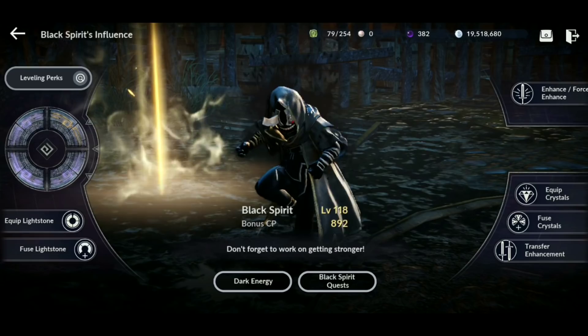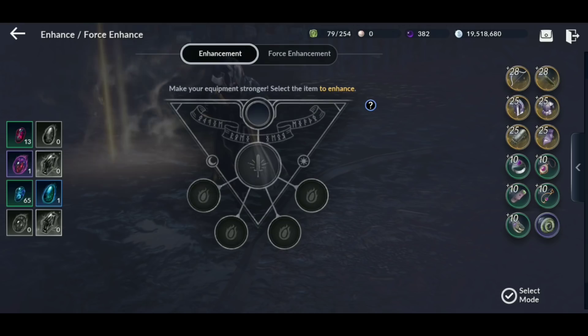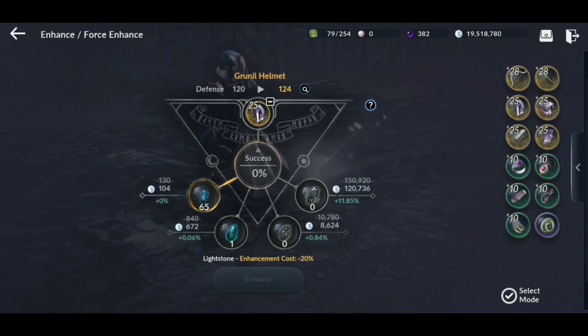The fourth way to increase combat power through your Black Spirit is enhancing your gear. Feed it black stones to increase your weapon level — nothing too crazy, it's the standard method. As for what enhancement percentage I use: I always go for 30%. Research suggests 30% is the best percentage to use. Drop a comment below if you think otherwise — some people only go to 100%, some do 10%, but I rock 30%.